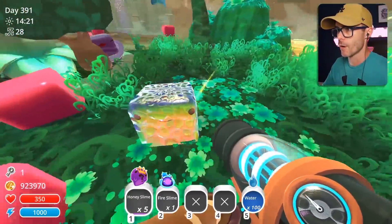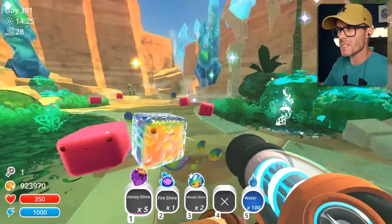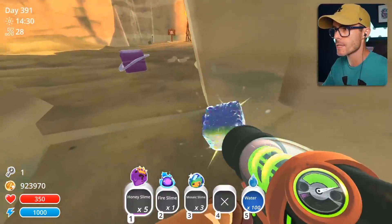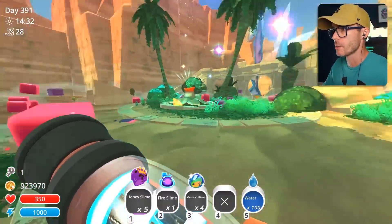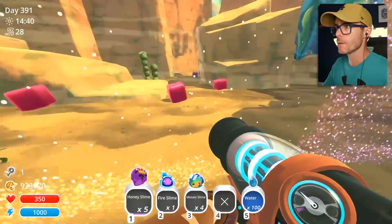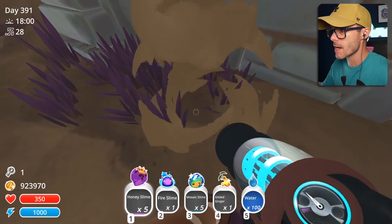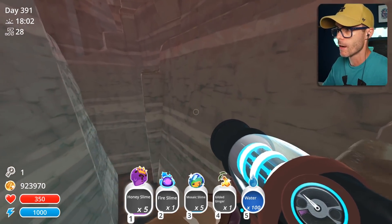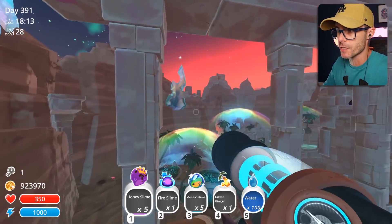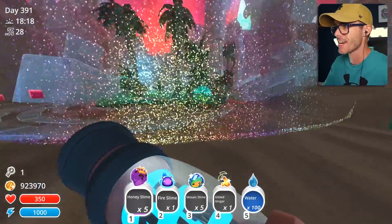Oh yeah, there's a couple here. I'm going to get that dude. These are the OG ones — just the regular mosaic slimes. We should switch them over to their secret style. Four mosaic slimes, one fire slime — I think we're doing pretty well. I found one — dude, I haven't seen one of these things in ages. I just got a gilded ginger! I am so happy. Just got to find a gold slime and feed the gilded ginger to it, then we'll get some gold plorts. I haven't done it in ages.